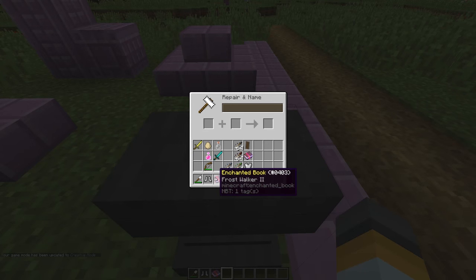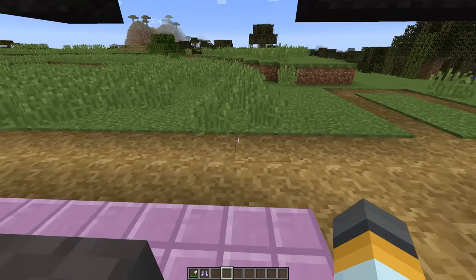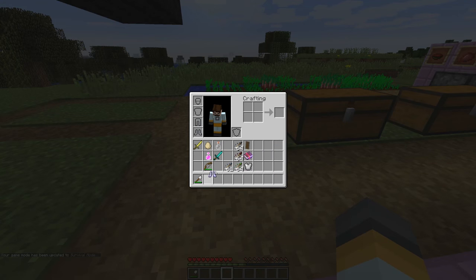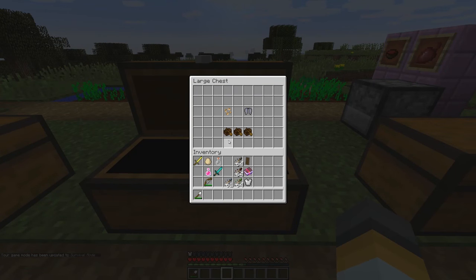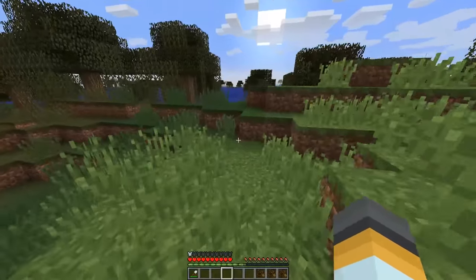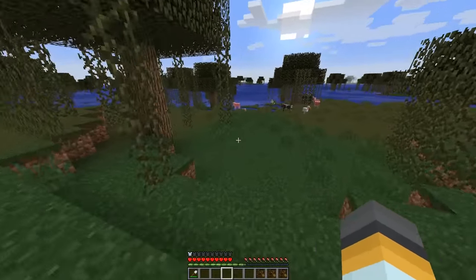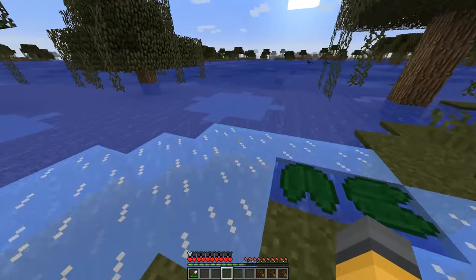One more thing you can do is add the Frost Walker enchant to your boots — costs four, apparently. Now this is Frost Walker 2. When you put it on and try to walk over water, whenever you go near water you turn it into ice. This is a new block in 1.9 called Frosted Ice, which is slightly different to normal ice.